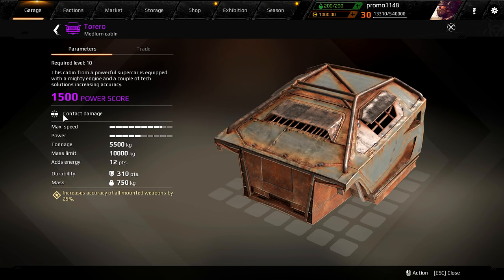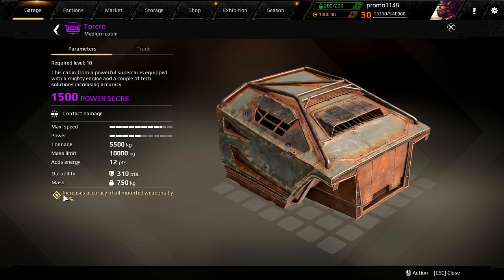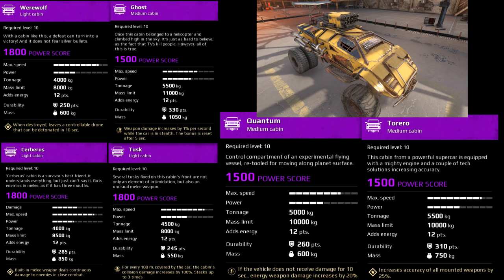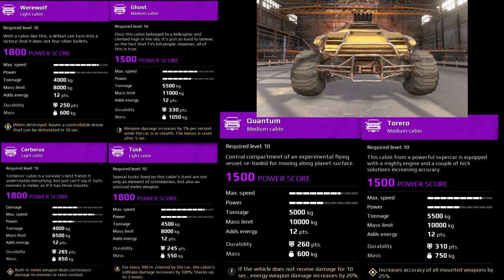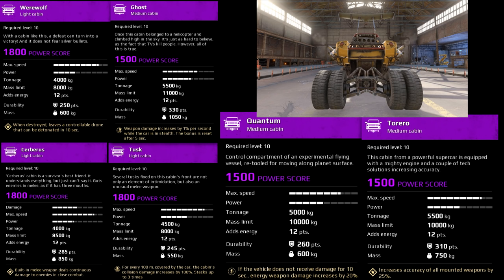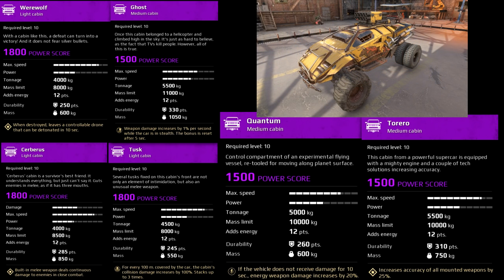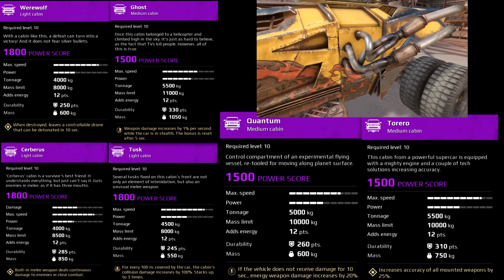It also has contact damage. I'm not that interested in ramming enemies — I'm more interested in this perk. Max speed is one bar better than the quantum cabin, so it's a speedster cabin. Same power, better tonnage, same mass limit, same energy, better durability, heavier mass at 750. It's better than the quantum cabin all the way.